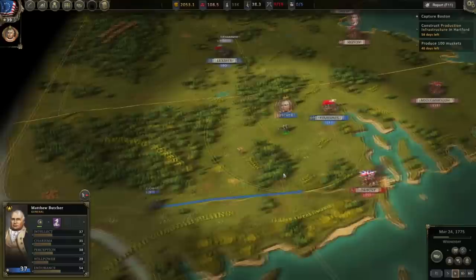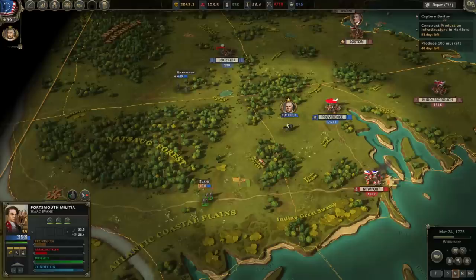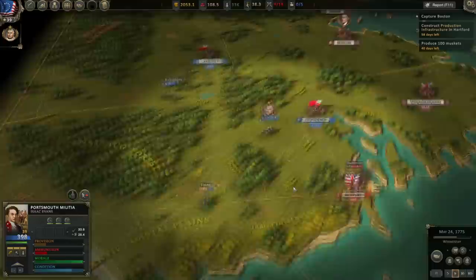We're going to bring our commanding general west a bit to gather intel on the enemy. Looks like our troops are moving pretty quickly, especially Evans' boys who are moving on a road. There are 500 enemy troops — maybe they're going to pursue Evans' boys?